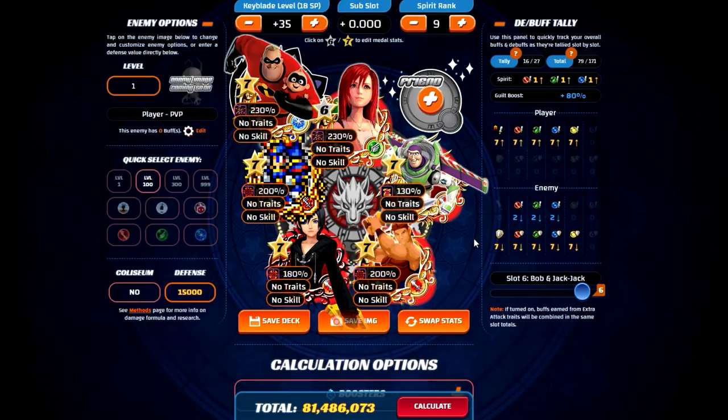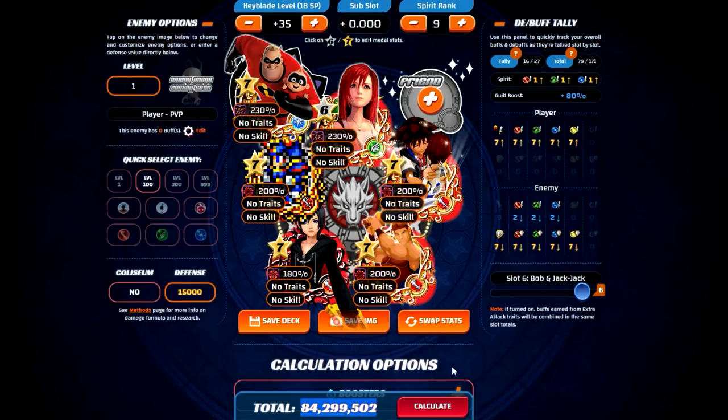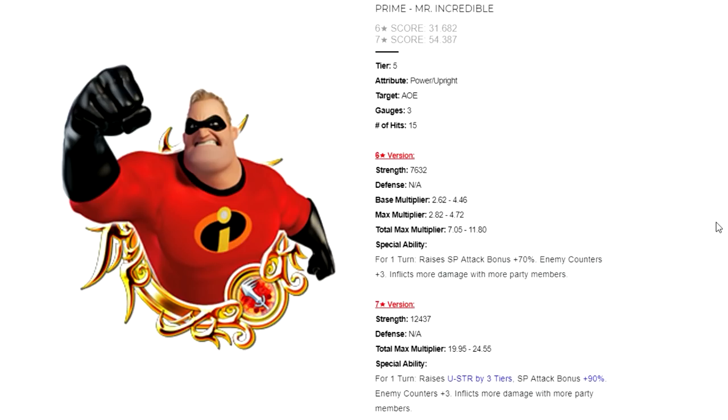If you already have Kairi EX Plus, you just want to use all your strongest damage metals, period. If you replace Mr. Incredible with another really strong damage metal like HD Kairi and Sora EX, for example, the damage shot up by about another 3 million on the website. I'm showing you this to show that Mr. Incredible is not a very good metal — at least not for what you would normally try to use him for. You're much better off using some of the other Prime metals instead.